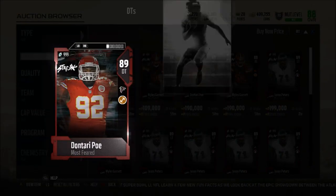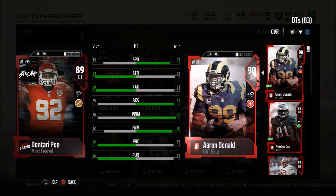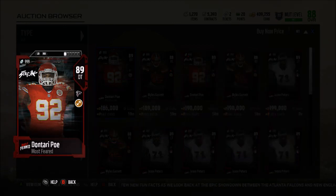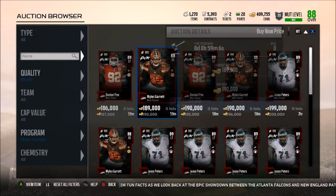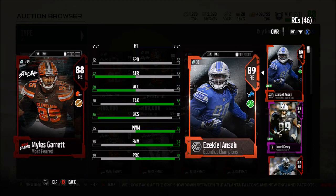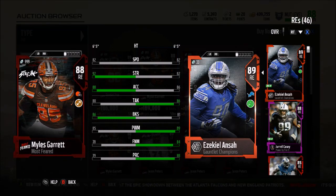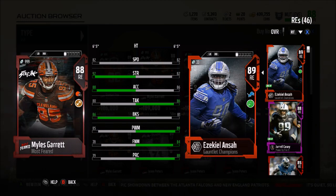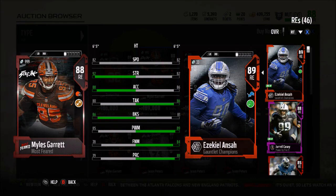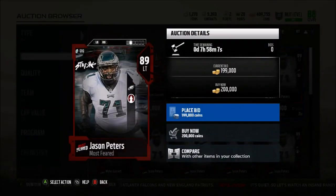The 89 overall Dontari Poe compared to Aaron Donald: 93 strength, 73 speed, 89 tackle, 85 block shed, 85 power move - pretty solid right there. Next up, Miles Garrett has 82 speed and 92 strength - that's really good - along with 88 acceleration and 86 block shed. If you have the Rookie Premier Miles Garrett it should upgrade to this card, and that's honestly a very solid card. Jason Peters has 83 run block, 90 pass block, and 85 impact block.